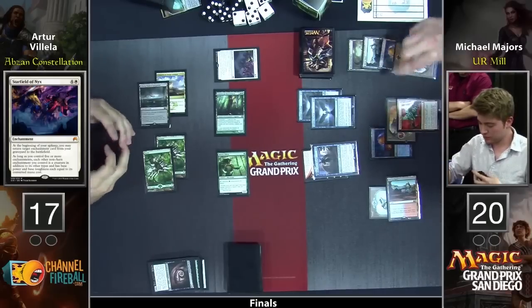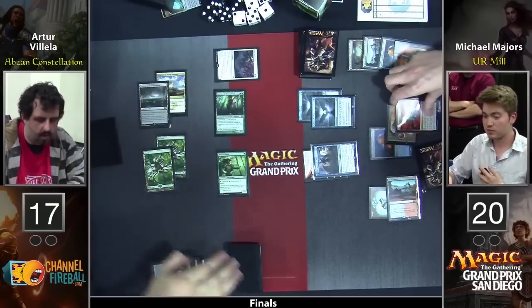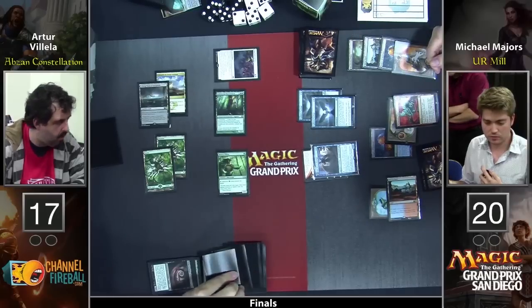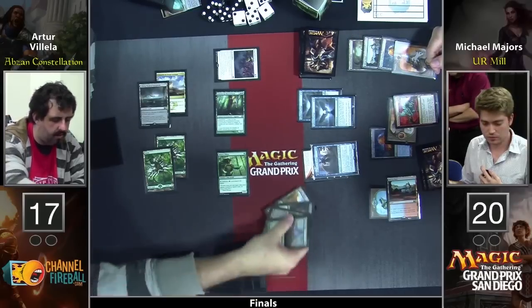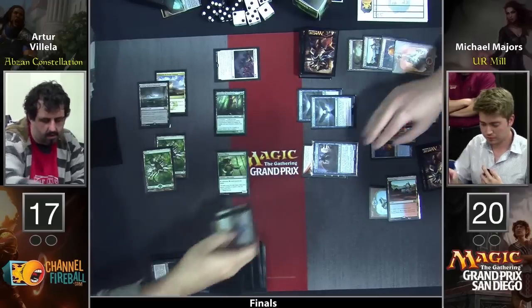Arturo's deck is mostly black-green. All right, there's that Tormenting Voice. And there's cards disappearing here — we can't actually see them. We're going to need to see these mills one by one, just because it's so much fun. We need the value.